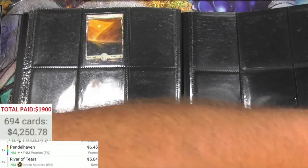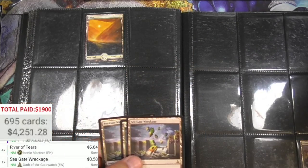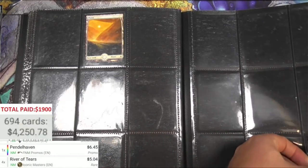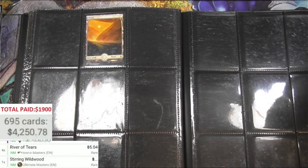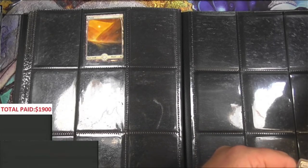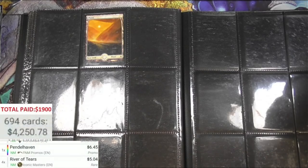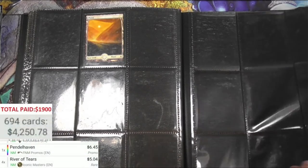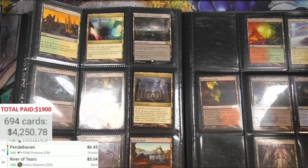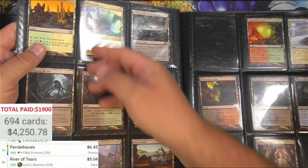Seagate Wreckage - 50 cents each. Stirring Wildwood - that's like a dual deck, under 90 cents. Alright, next page - more lands! Oh yeah, I like what I see. Oh, this is some good stuff - very very cool, great cliffs, excellent.